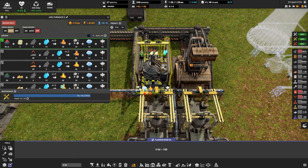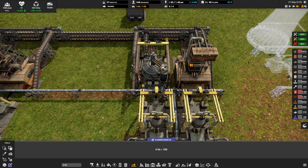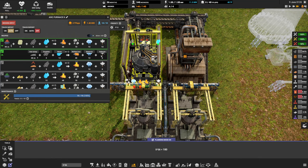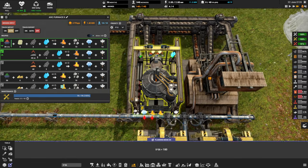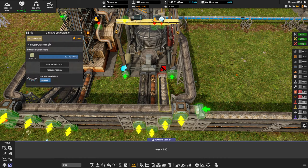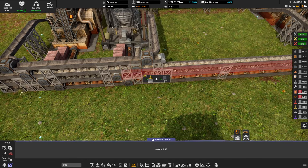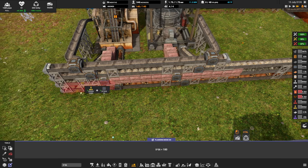We also now need water coming in — these things burn so hot they're liquid-cooled — and we get steam out. We still get 48 molten iron and 18 slag, but our exhaust is cut down significantly: these only output 12 exhaust compared to the previous 36 — about a third of the amount. For the iron scrap recipe it's only 6 exhaust compared to 30. Way more efficient. The front end doesn't change — everything happens at the back end.